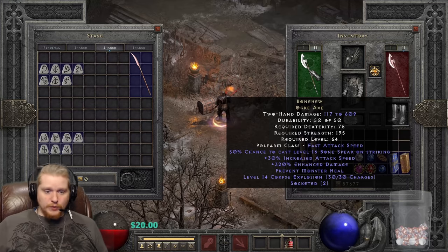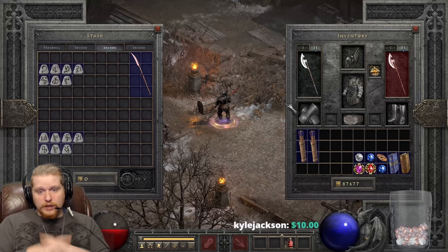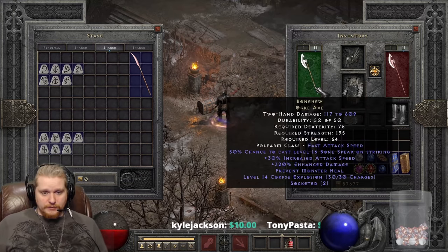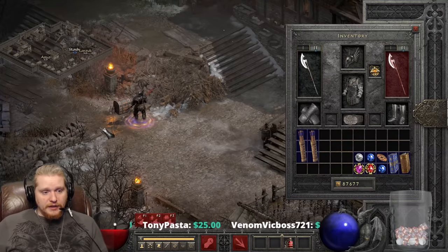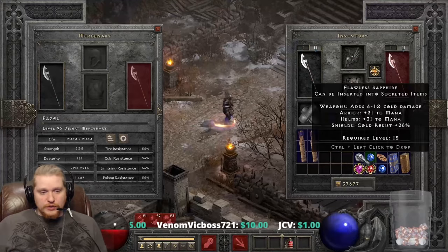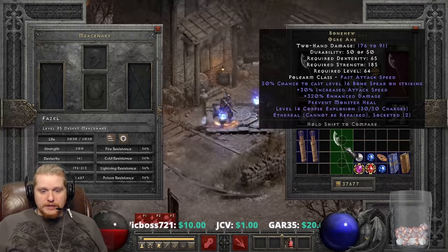With the 7-yard radius, two Corpse Explosions could probably kill all the cows in one neat package. Of course the Mercenary can't use these charges, and if you have the Ethereal version, the charges wouldn't be repairable — so using Corpse Explosion charges on an Ethereal Bonehew means you can't repair them, which is a downside.